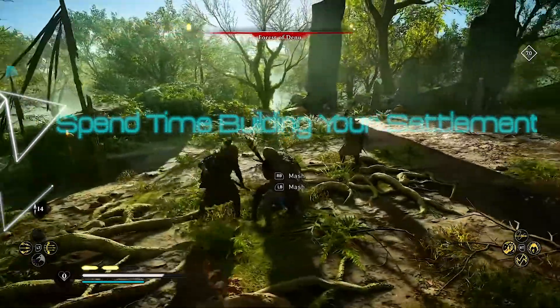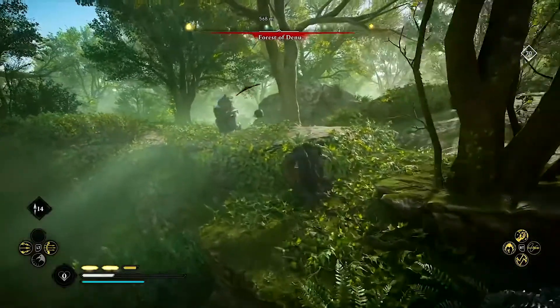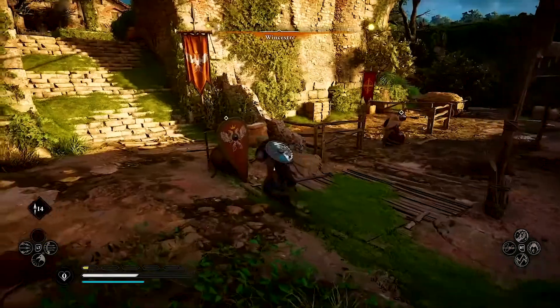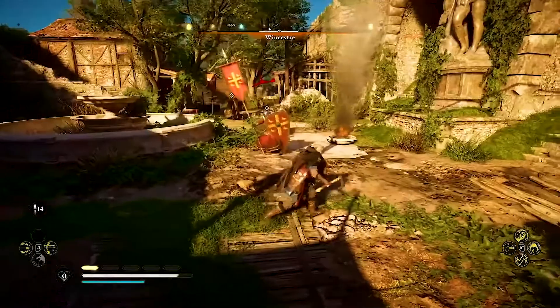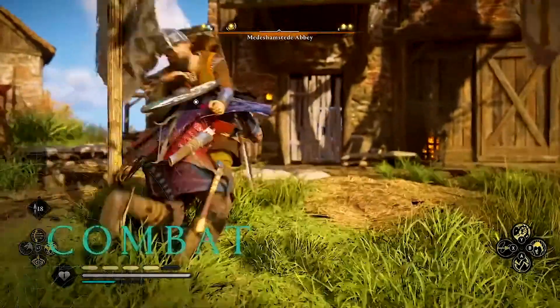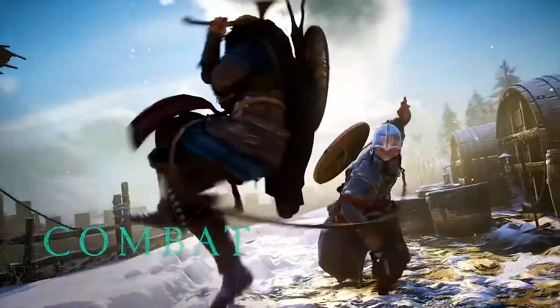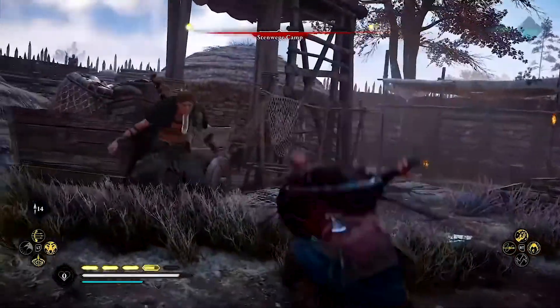Spend time building your settlement. The settlement is essentially the hub for most of Eivor's adventures, so make building it up a priority. Raid for supplies to create and upgrade the various structures in your settlement, and spend time interacting with your neighbors and reaping the unique benefits of having a healthy community. There are many narrative arcs, missions, activities, and game mechanics accessible through creating and upgrading your settlement, so it's crucial to focus on building it up to get the most out of the game.